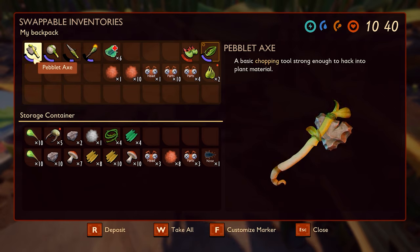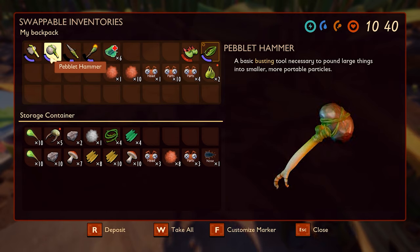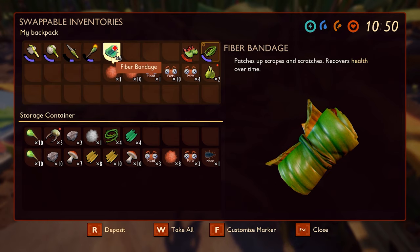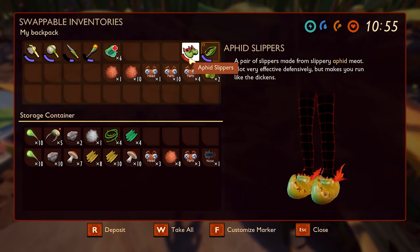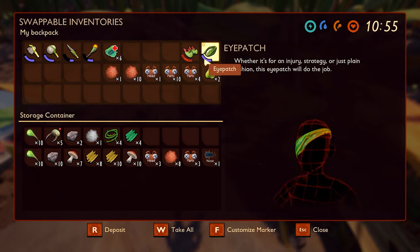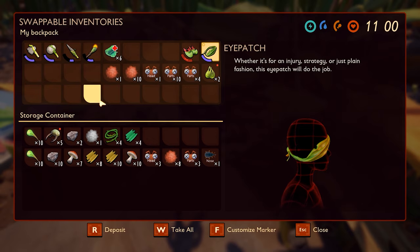What we are gonna need for sure is these first five items, which are easy to craft: a pebble axe, a pebble hammer, a pebble spear, a torch — you can find the sap for it in any logs, there's even one right next to this rock — and as many bandages as you can get, you also need sap for those. For the next two items, they're kind of optional but you do need the workbench: the aphid slippers, which are great because they make you run a little faster so you can get away and chase ants, and the eye patch which gives you an attack buff to help you kill things quicker.